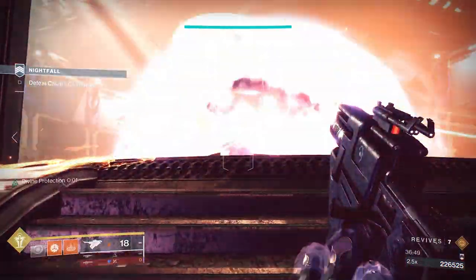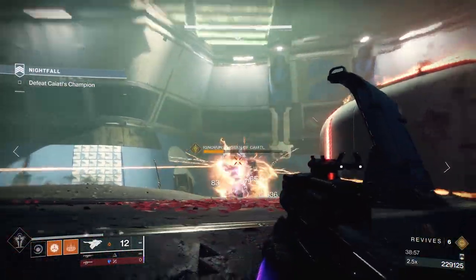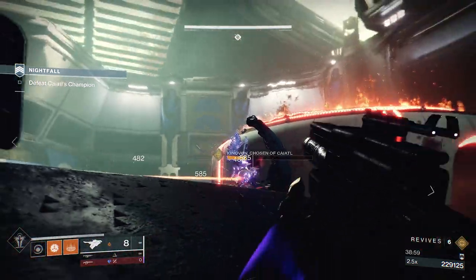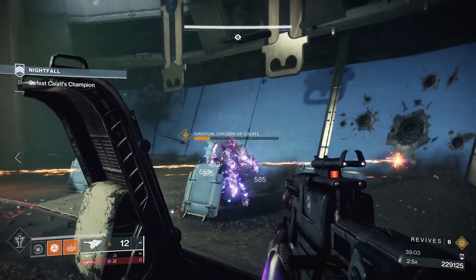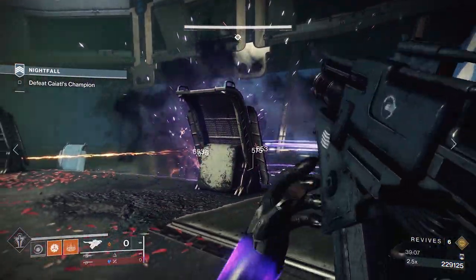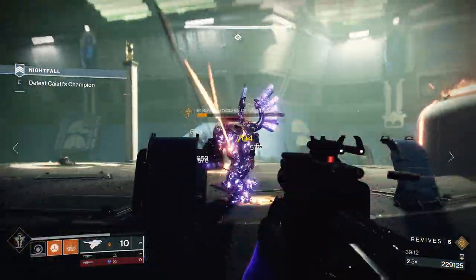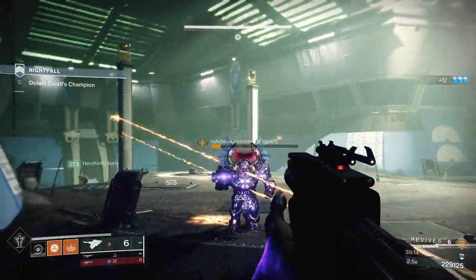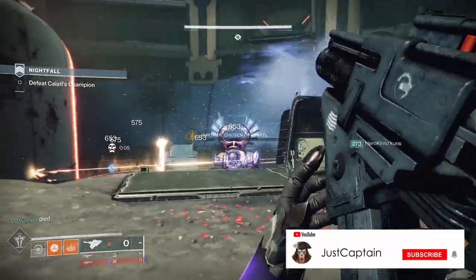Once the shields are down, the boss will return to the center of the room. This time he will be up close and personal. There won't be any more adds assuming you took them all out. Return to the top right hand corner and use the cover to block his shots. Surround him but keep your distance. Make sure to be spread out around him so he can only focus on one person at a time. Jump around him and constantly damage him — eventually you will kill him. Don't stay still as movement is key here.